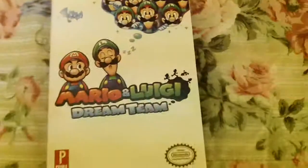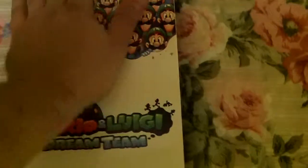Let's take the wrapper off and check the strategy guide out. So we've got the wrapper off now. Now we can check it out.